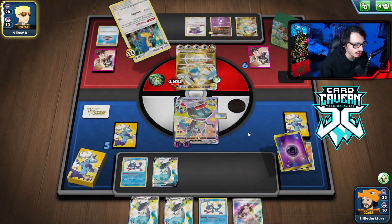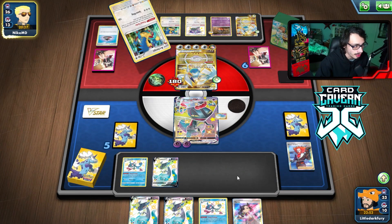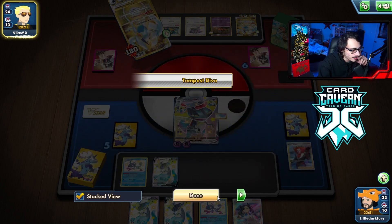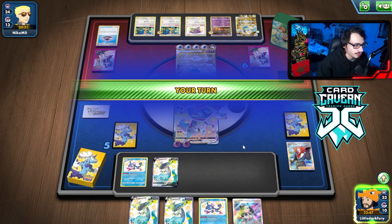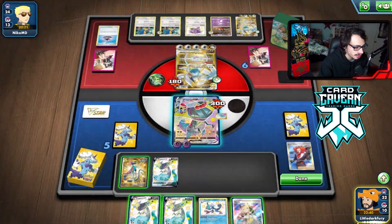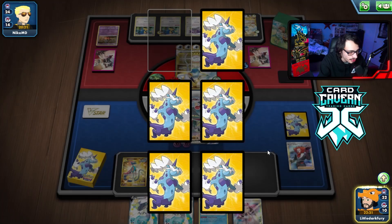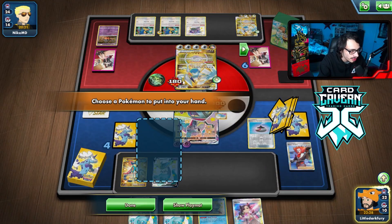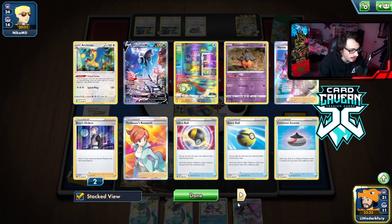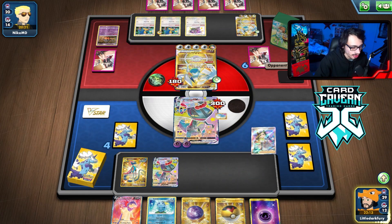I can't play Marnie because if I Marnie them they just find Choice Belt, and we don't want that. I don't think they can do more than 300 damage so they're stuck right now. I do need to set up a second Dragapult ASAP. We're also down a lot of supporters which is kind of annoying, and we're out of Boss which is a problem. They could retreat into Lugia if they really want. I need to find Temple of Sinnoh at some point.